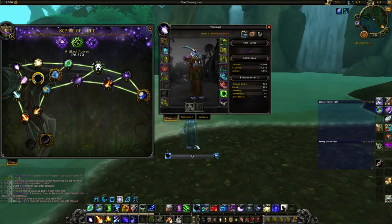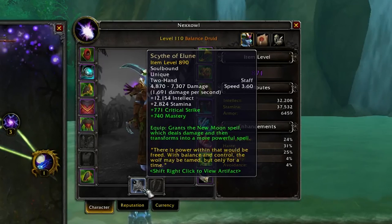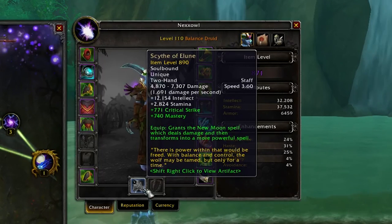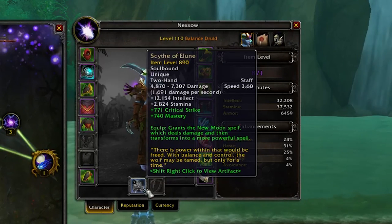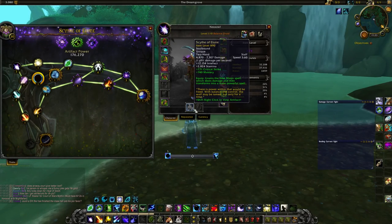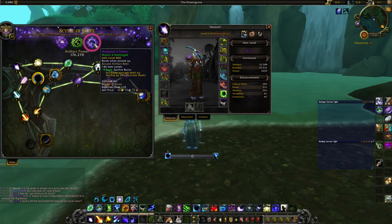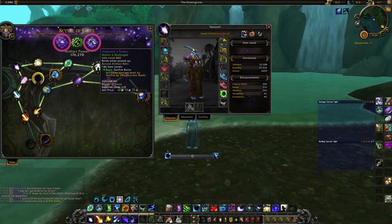My artifact weapon is at item level 890, which increases with relics. The most important part is the intellect you gain — a gap of 20 item levels means more than 2k intellect. With spell power gone from weapons, you get a huge amount of intellect from your artifact, so mostly you go for item level. But if you get nice traits like Sunfire and Moonfire increased, you may choose those even over a slightly higher item level.